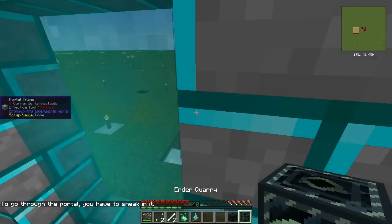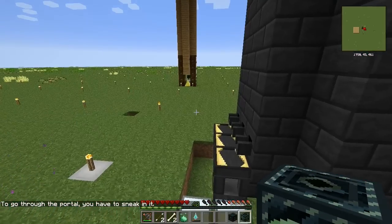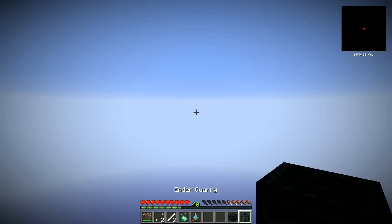Activate that — go into the world. Shift. Hopefully it puts us at the surface. Downloading terrain. Hello, hello — hello there we go.